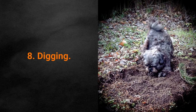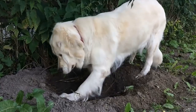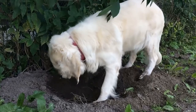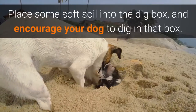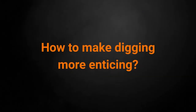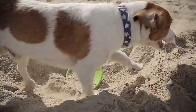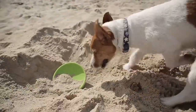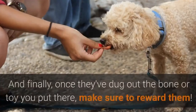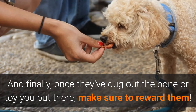Game for Dog #8: Digging. Some dogs utterly love digging. If you don't want them digging up your yard, it might be a good idea to make them a dig box. Place some soft soil into the dig box and encourage your dog to dig in that box. If you would like to strengthen your dog's desire to dig in the chosen area, bury a bone or a toy there, but make sure they are watching. Once they have dug out the bone or toy, make sure to reward them.